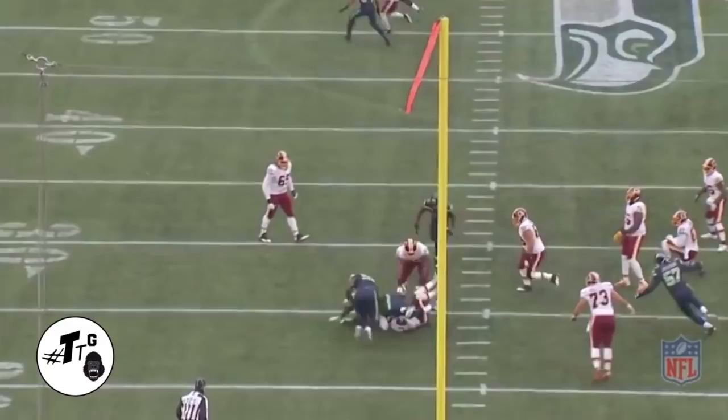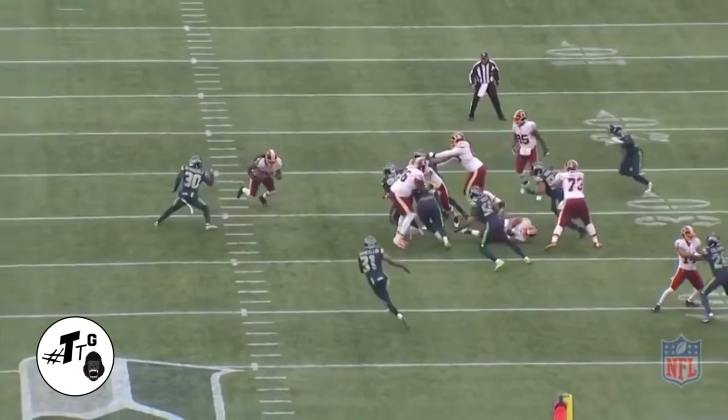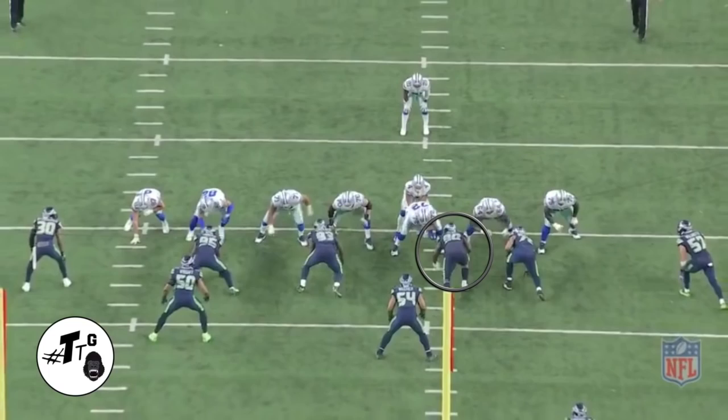In 11 personnel read option with the center pulling, Reed stays stout to the play side and doesn't get pushed out of his gap. He does a good job of splitting the combo block to make the gang tackle on Kelly. In 12 personnel counter left, Reed is flanked outside of Frederick, which actually helps him get into the backfield quicker, and he does a good job of finishing.